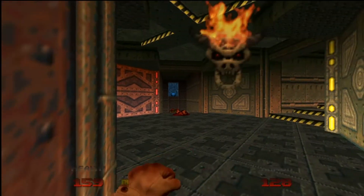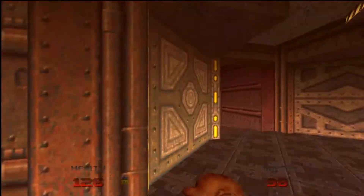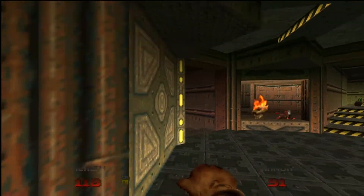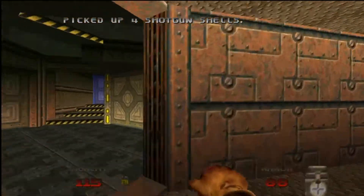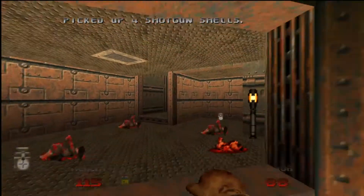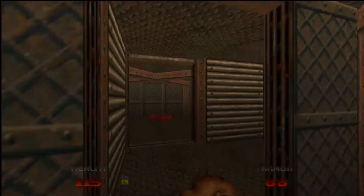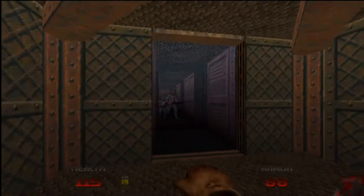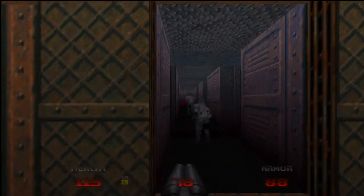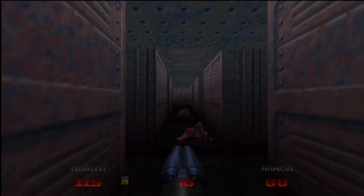We've got these guys - I always forget these guys are here. They always infight, which is certainly a good thing. Anyway, I always forget those guys are there. We're going to go back in here and find this blue area.